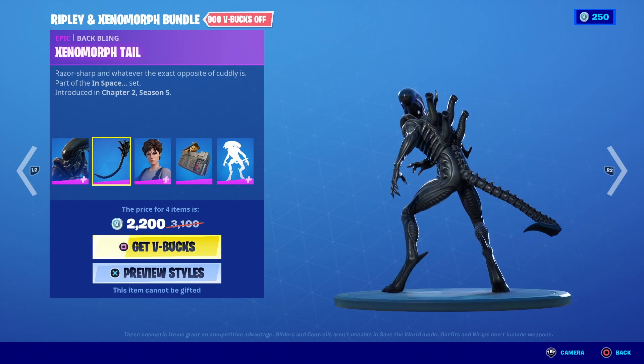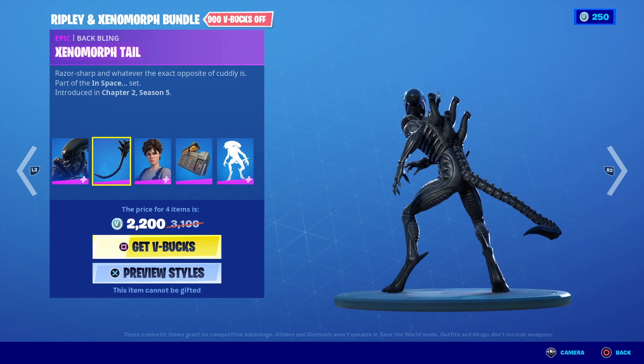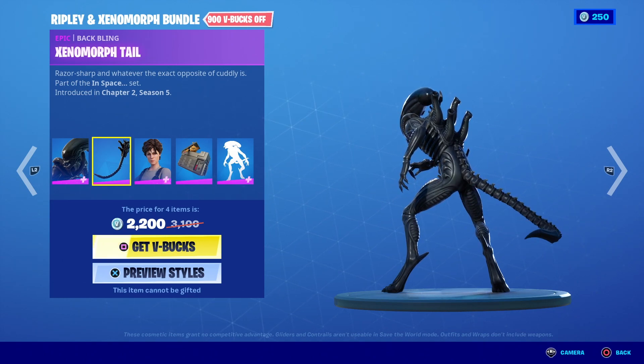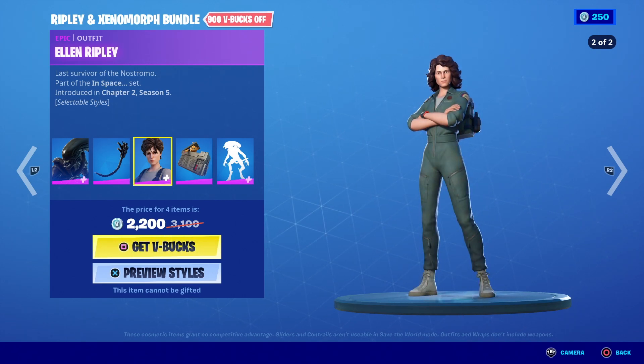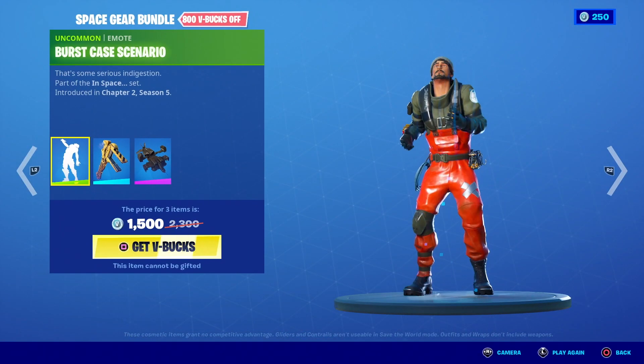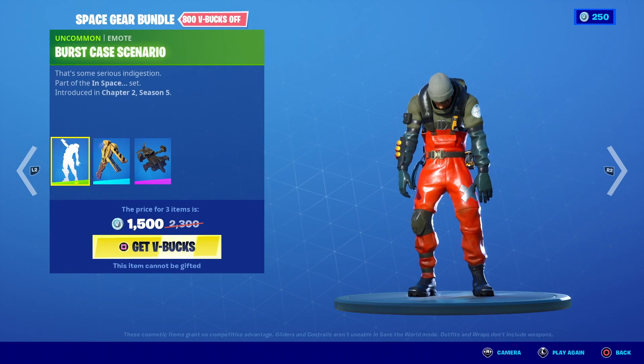So that's the skin for the Xenomorph. The back bling is its tail and its crazy back horns, or whatever they are. Then Ripley comes in two options — as she is in Alien and as she is in Aliens — which both look really cool.